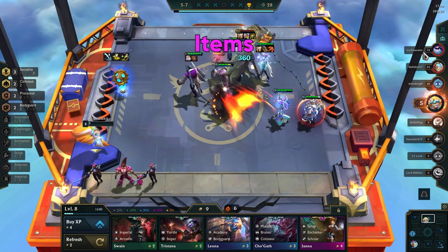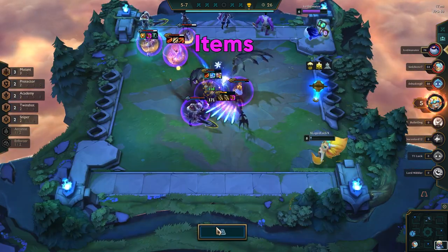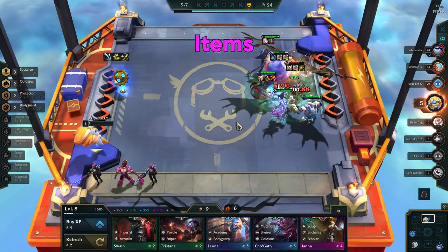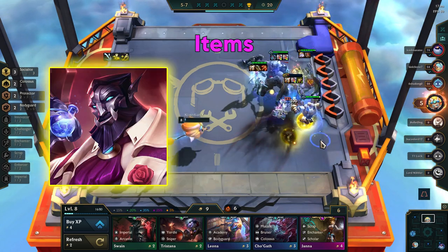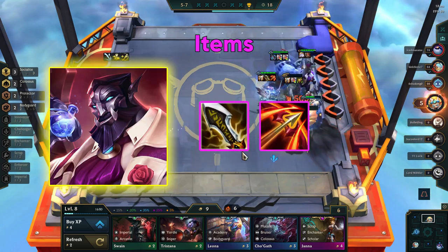Let me know what you think about this in the comments — I'd love to hear your thoughts. If the socialite hex is in the front line, you will want to prioritize getting items on Galio instead. These are AD and crit focused: Infinity Edge, Runaan's Hurricane, and Last Whisper.